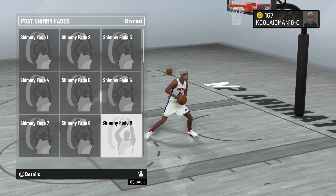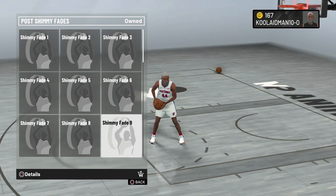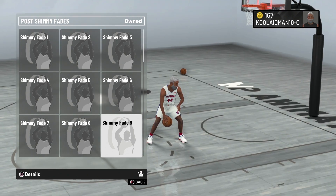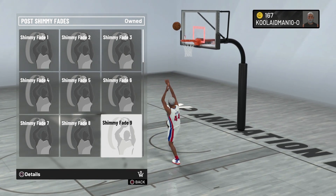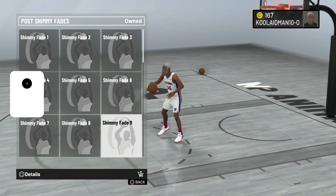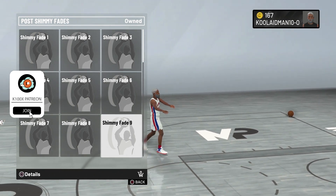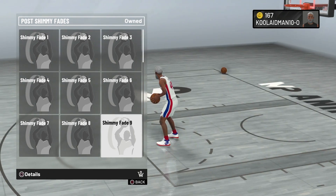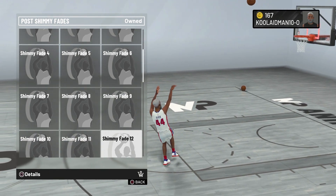Fade nine is awful. Why is he going so close to the rim? You know there's a shot blocker sitting under there, right? Yeah, that can be blocked easily. And then the tell is off that hop — when he hops and dribbles, he drops that shoulder, and that's a tell. I wouldn't recommend nine.